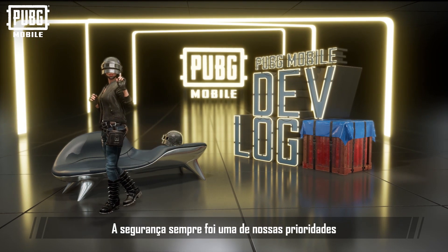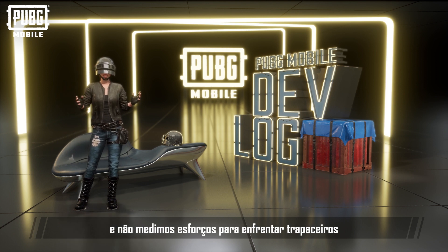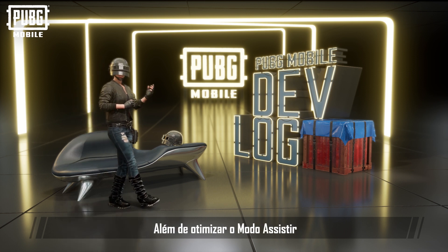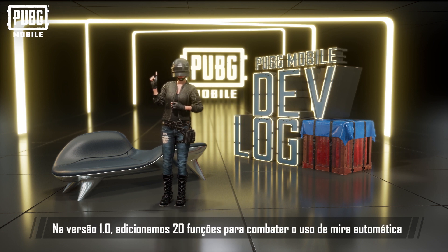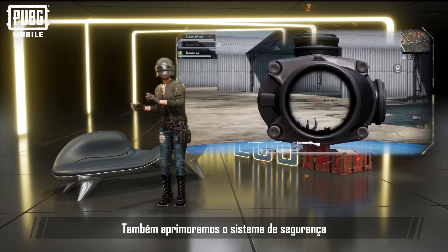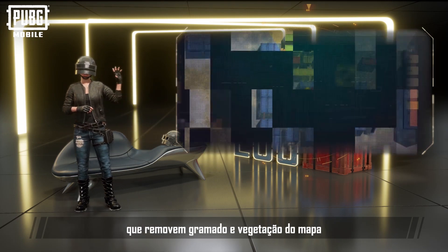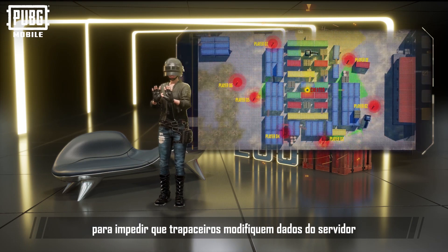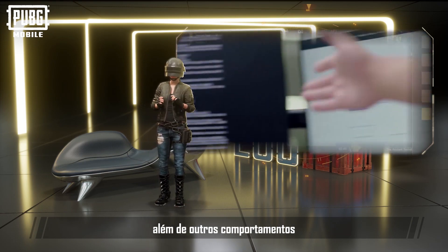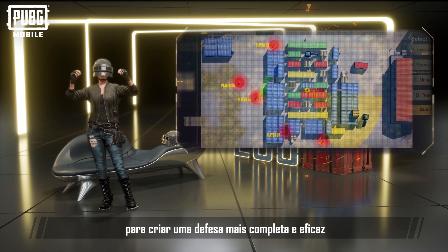Security has always been one of our most important priorities and we have spared no effort in combating cheaters and improving our security system. In addition to optimizing spectate mode, we also cracked down on a variety of plugins. In version 1.0, we introduced 20 functions that combat auto-aim usage by reporting players suspected of cheating. We also upgraded the security system to prevent users from using plugins that remove grass and vegetation from the map. The new security system has also been upgraded to stop cheaters from secretly modifying server data and other behaviors. Our overall cheating countermeasures have also been upgraded to make the defense more effective and thorough.